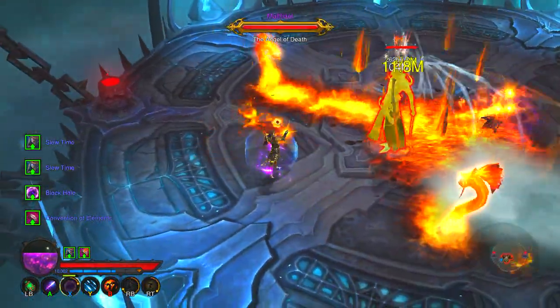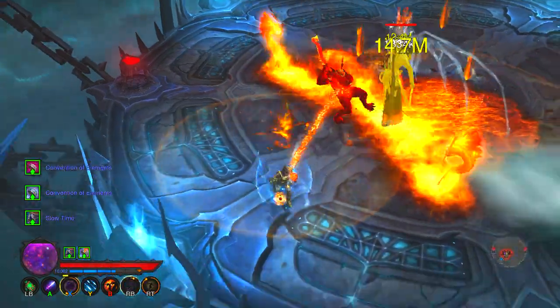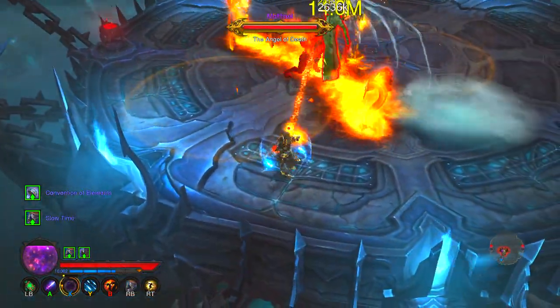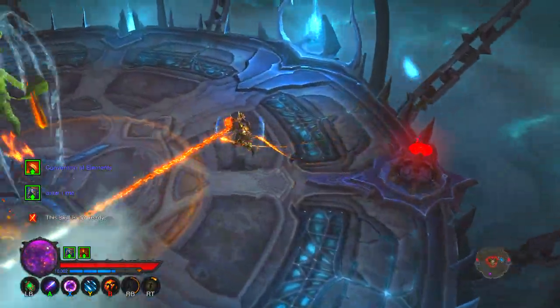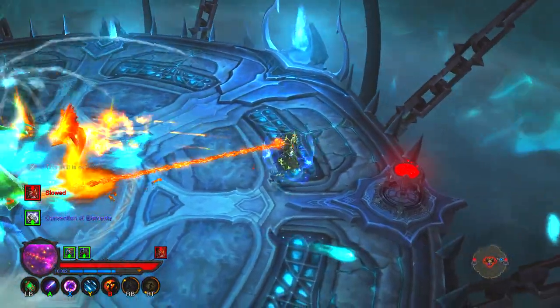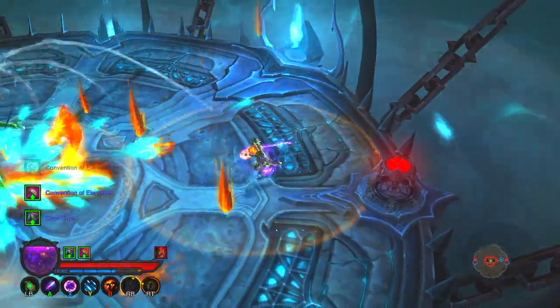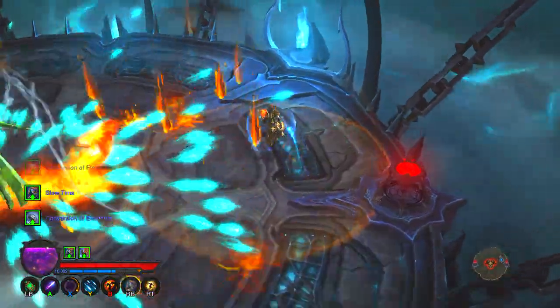My build is pretty much an all-fire build. It's all based off the Firebird set. Most of the pieces I have for the armor set are pretty much set to have all the extra burns, all the extra abilities, and of course, the self-resurrection. There's also a second self-resurrection through one of my abilities.